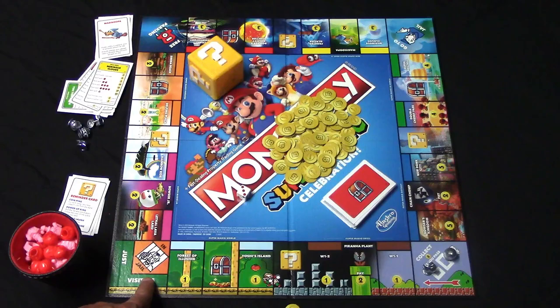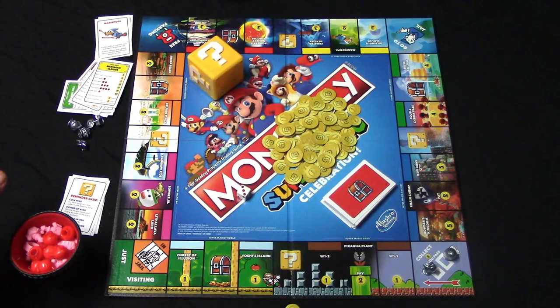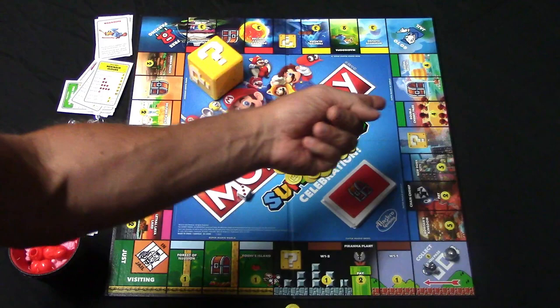This is the jail space — just visiting — you'll land on this. If you land on the go to jail space you will end up going to jail. Free parking: nothing will happen if you land on that. Then we have the chain chomp — if you land on that you will end up paying two coins. Anytime you pass go you're going to collect two coins.